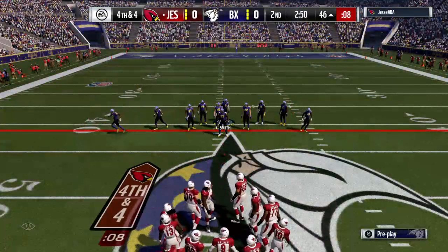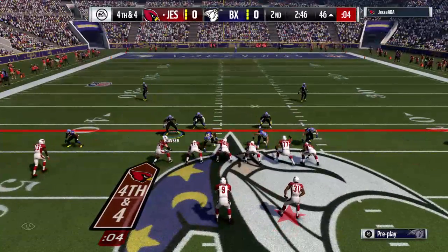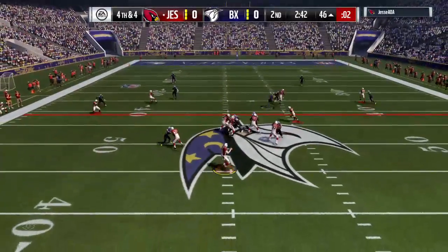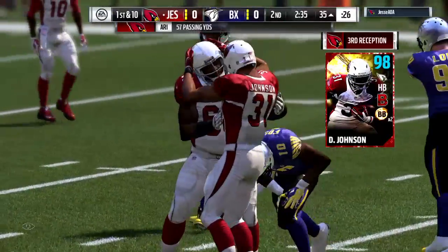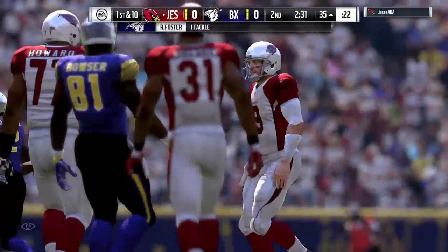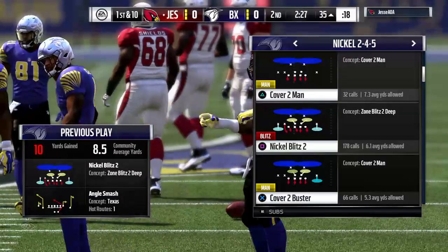They come to the line and it appears they're trying to go for it on fourth down. Here's Palmer on fourth down — it's Johnson, he's got it! And he's going to have the first down yardage to the 35. We always talk about big-time players making big-time plays in big-time moments. That fourth down qualified — that was a heck of a throw.